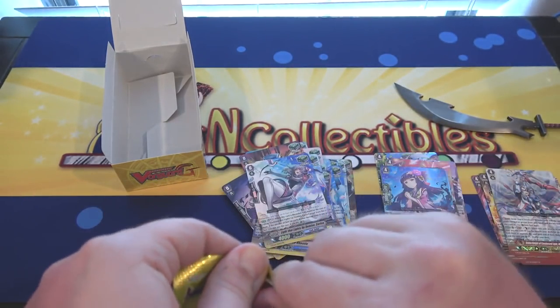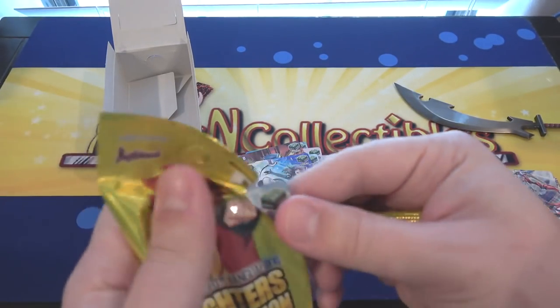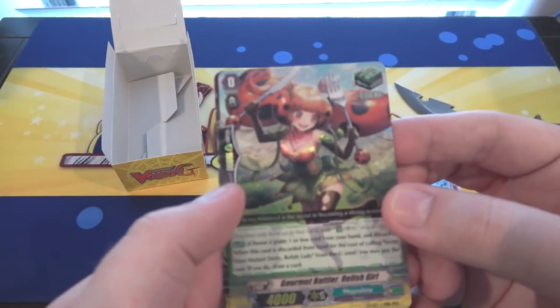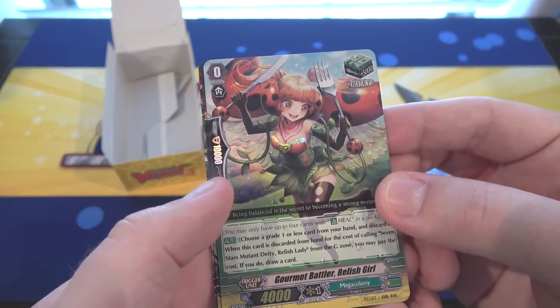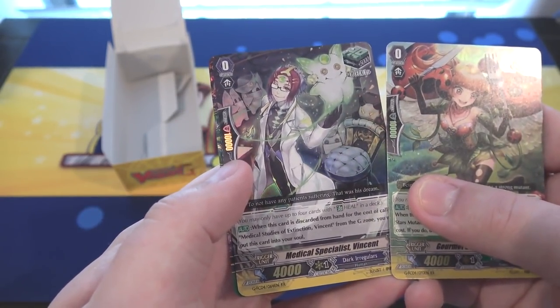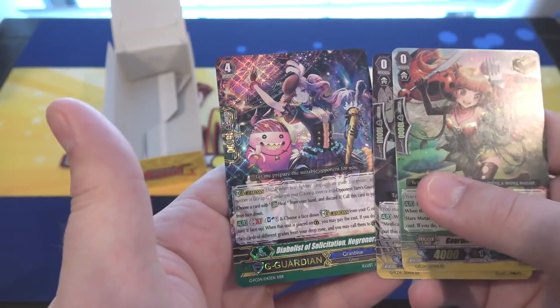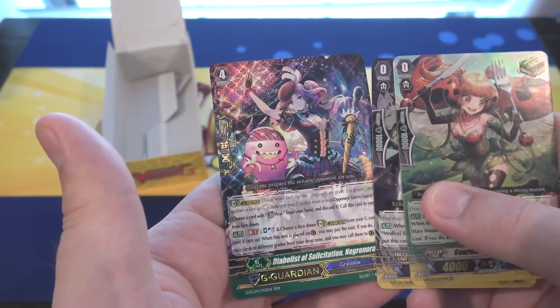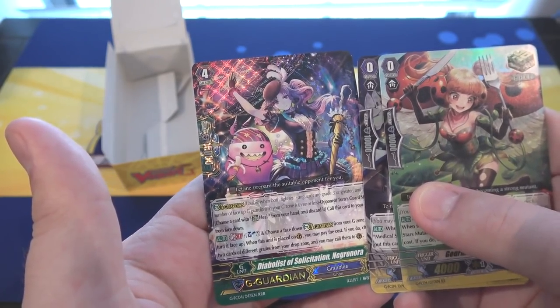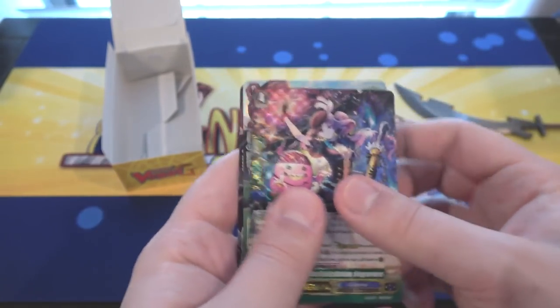Last pack — what can we end with? I don't think we passed any Gold Paladins. This time we have Gourmet Battler Rillish Girl — kind of an interesting name. Also Medical Specialist Vincent. And then the last one we have is a triple rare G Guardian, and that is Diabolus of Solicitation Negronora — Granblue.